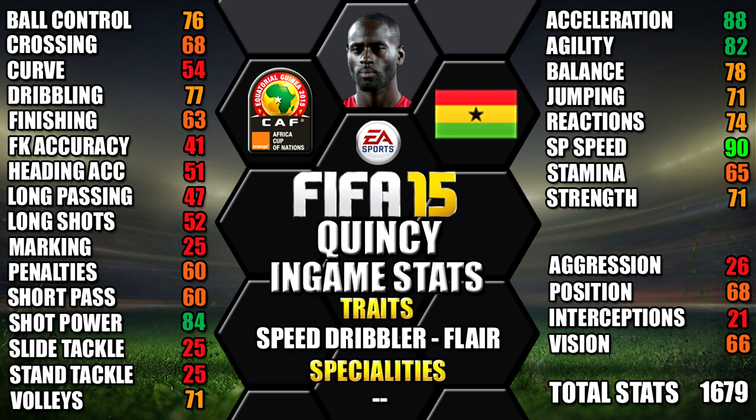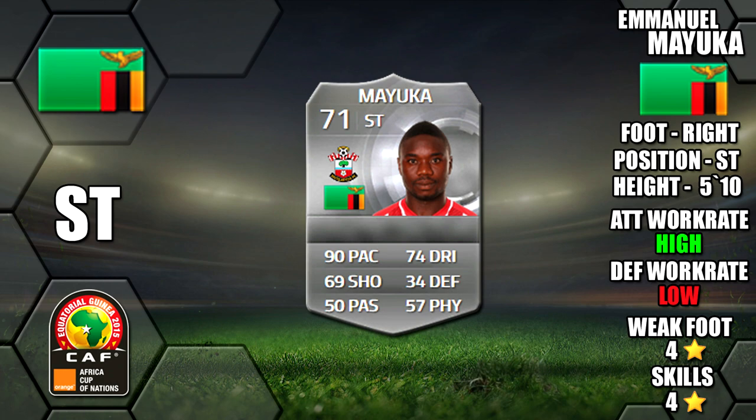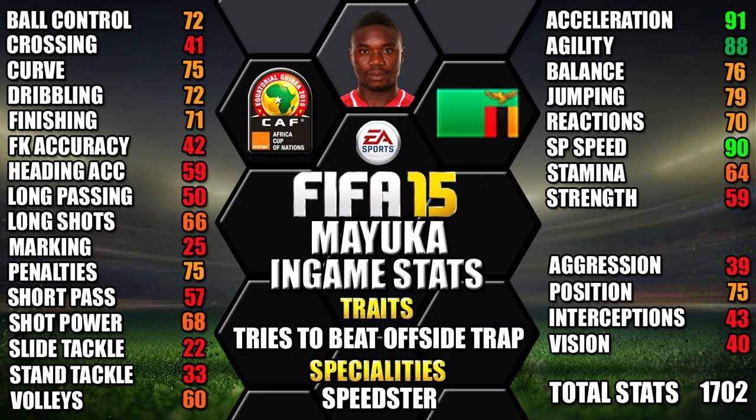Rounding off the team at striker we have Mayuka of Zambia. He's right footed, 5 foot 10 tall, high/low work rates, 4 star weak foot and 4 star skills. His standout in-game stats are his 91 acceleration, 90 sprint speed, 88 agility, 79 jumping and 76 balance. He also has the tries to beat offside trap trait and the speedster speciality.